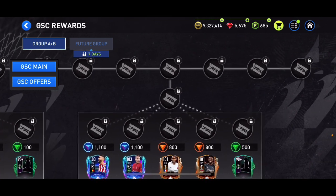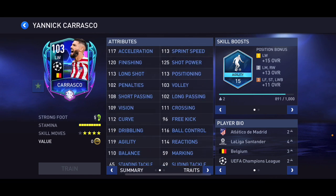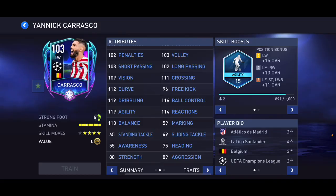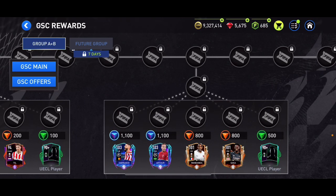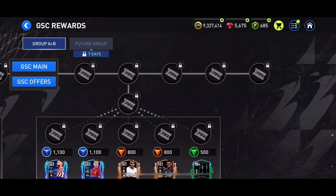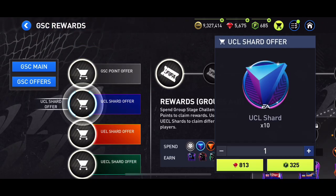Even better players cost more: 103 overall Nakarrasco — five-star, we can fast-track skill moves, agility skill boost, 6'1", high/high work rates, very nice. There's also 103 overall Arthur — four-star/four-star, 5'7", long passing skill boost. Still, I'd suggest saving those points and not spending them straight away.